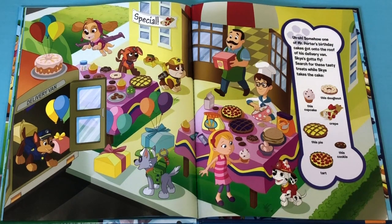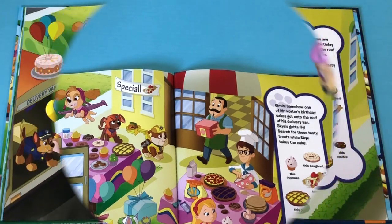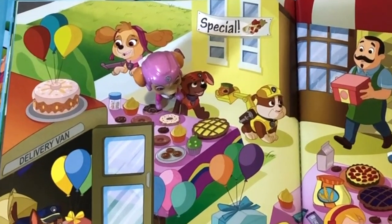Somehow, one of Mr. Porter's birthday cakes got onto the roof of his delivery van! Skye's gotta fly! Search for these tasty treats while Skye takes the cake! Alright Skye, let's find these tasty cakes! First we have to find this donut! Good job! You found this donut!